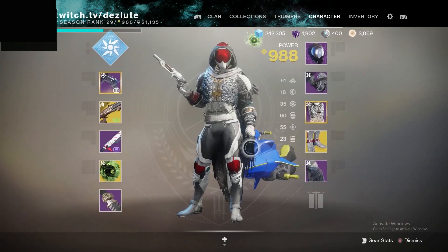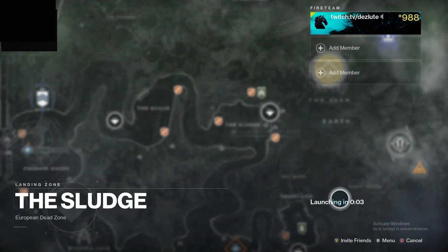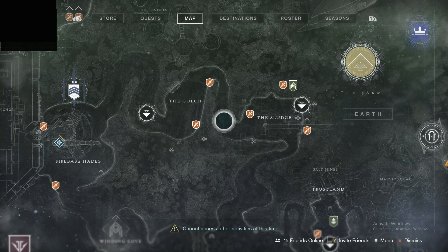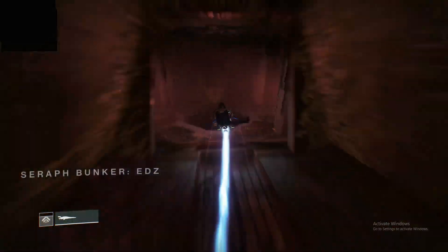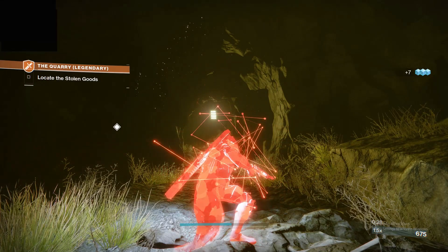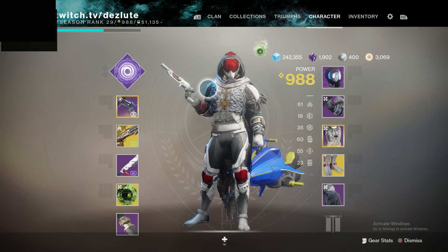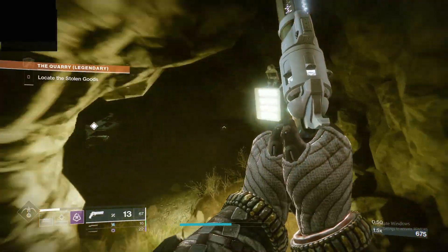I'm about 12 below when going into this. So you come to the legendary lost sector here. This is for if you're underleveled — it won't help much if you're at or above level. First, be Night Stalker top tree, have an Unstoppable hand cannon in your primary, Fourth Horseman, and a sword.